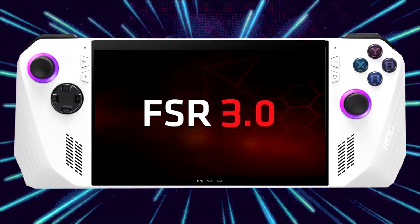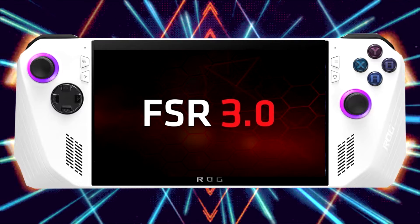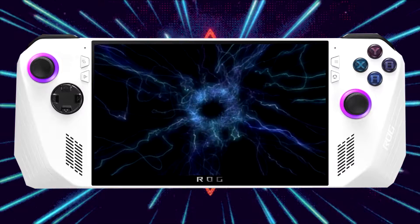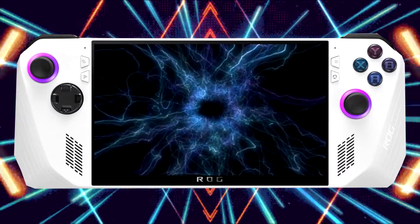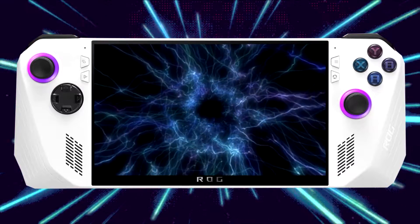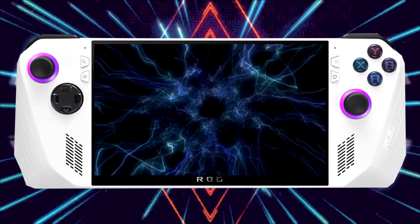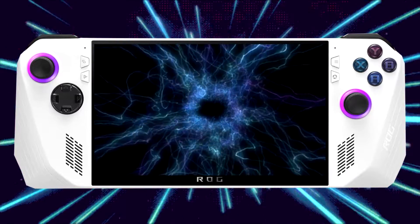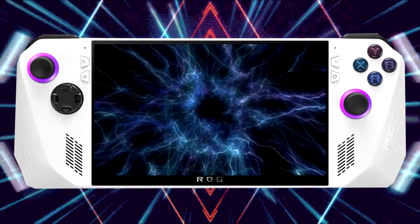FSR 3.0 is sort of more in mod territory and I want this Power Saver and Performance Guide to be straightforward. I don't want anybody to have to mod their system just to get good battery out of their ROG Ally. I want this to be an out-of-box experience, so FSR 3.0, until it is more easily accessible, will have to wait.